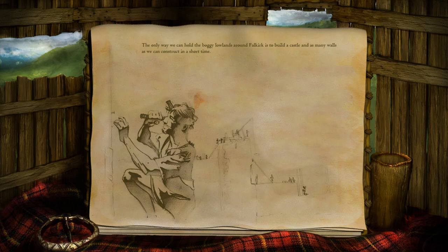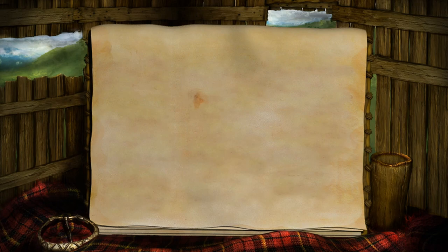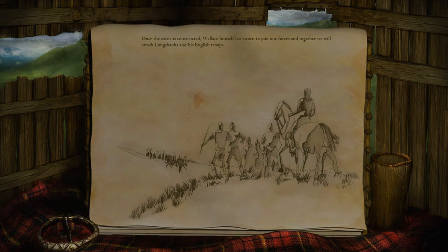The only way we can hold the boggy lowlands around Falkirk is to build a castle and as many walls as we can construct in a short time. These fortifications will serve to protect our camp as we construct siege weapons with which to assault the English castle. Once the castle is constructed, Wallace himself has sworn to join our forces and together we will attack Longshanks and his English troops.